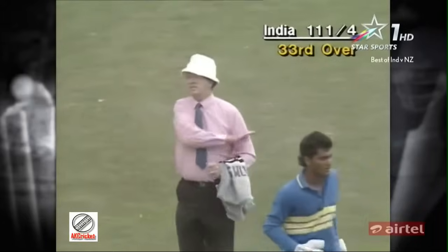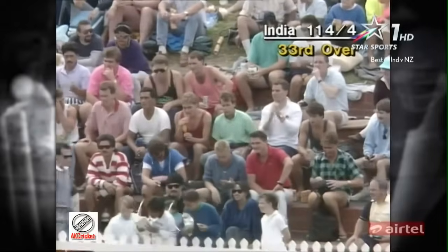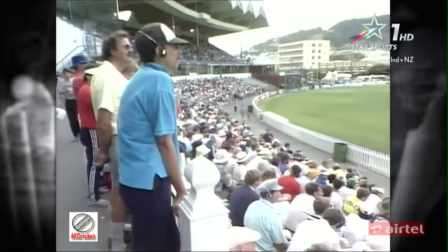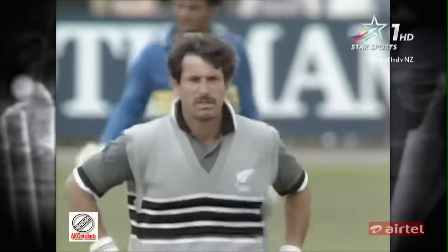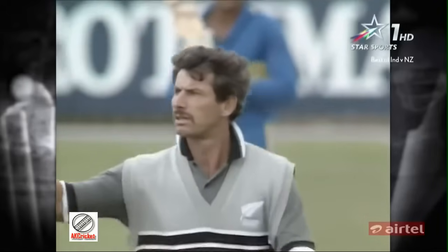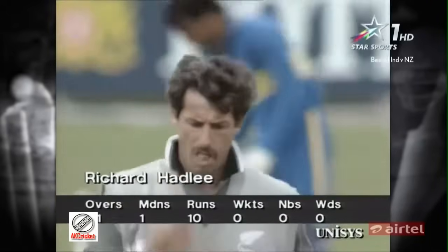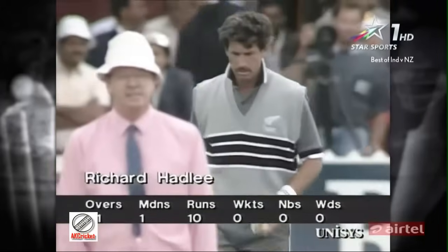Nicely played by Azharuddin — beautifully timed. Thompson went a bit wide that time, and Azharuddin puts it away to the fence for four. That's the total — 114 for four at the end of 33. Here's Richard Hadley back into the attack. He's had five very good overs at the beginning of the innings, conceding only ten runs. A difficult time for India to get this man away — very experienced, knows where to put the ball.